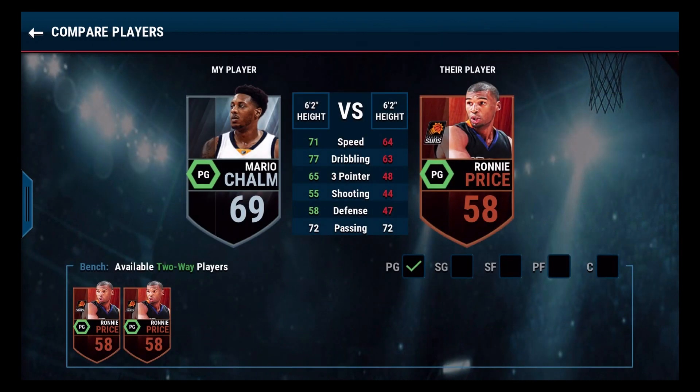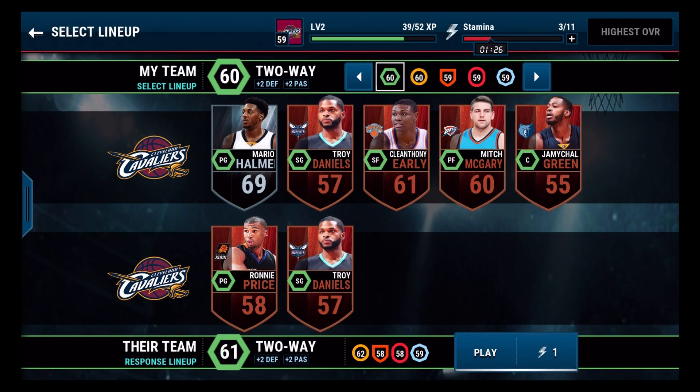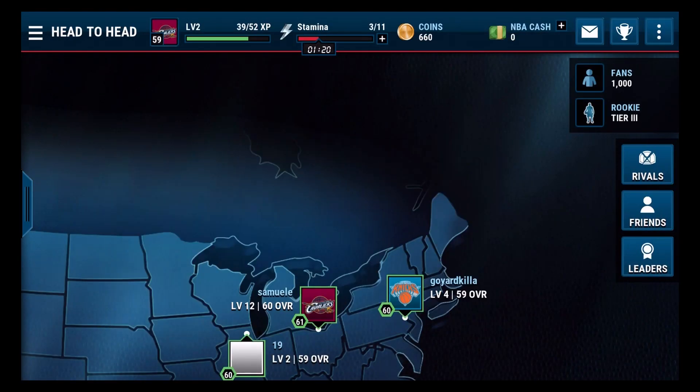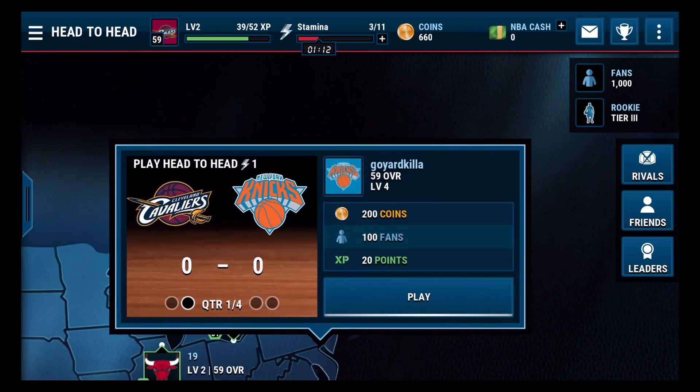You have a starter pack that maybe isn't so good. I just got a 59 overall Mario Chalmers, and you don't start off with a very good team. It's okay if you don't have a very good team, but I got one of the best bronze players — Sasha. I got Sasha.